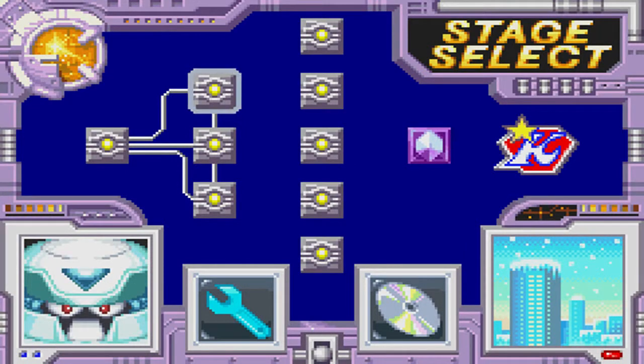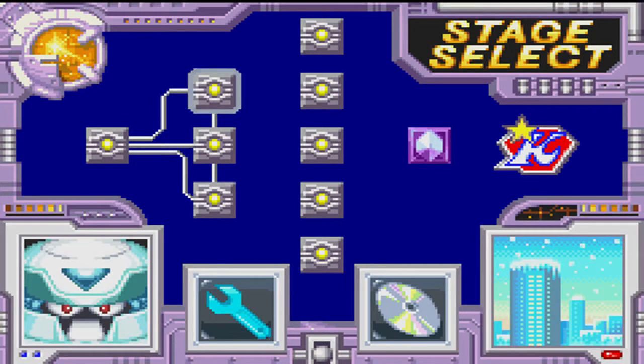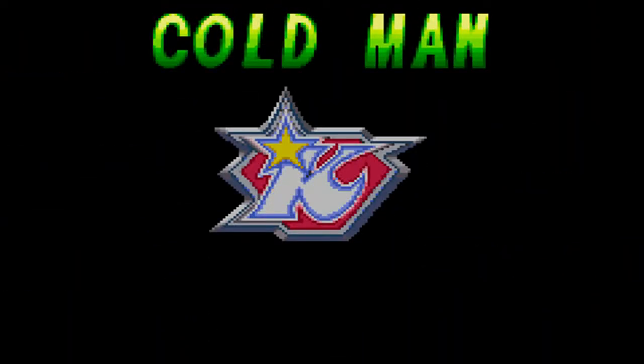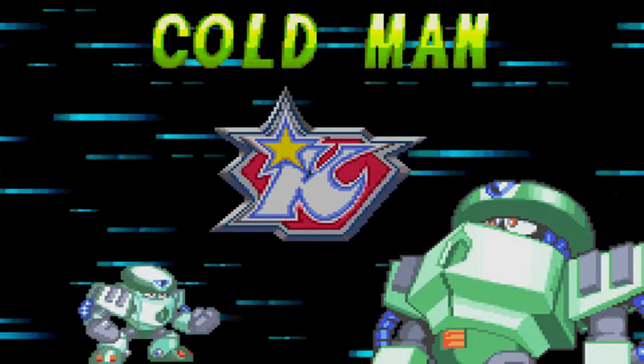Hey guys, what's up, this is V-Dog and welcome back to Let's Play Mega Man and Base 4 - Insomnia LPs. So in the last part we did the museum, and this part we're gonna be taking on Cold Man, because that's the next boss in the boss order of what we do.